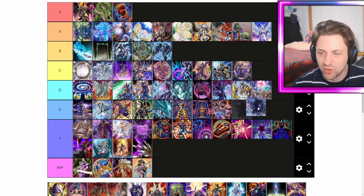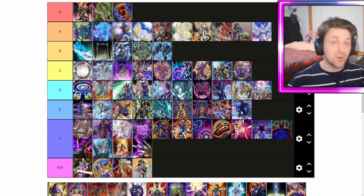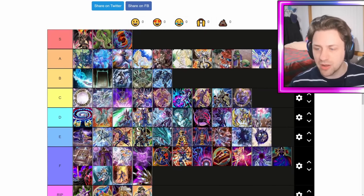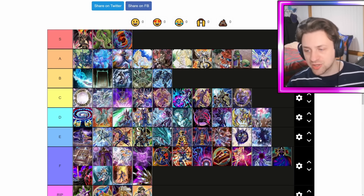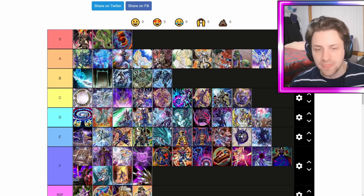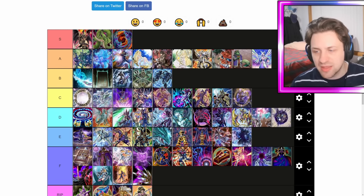The Magician of Dark Illusion — I think it's got to go in E tier. It's part of those DM cards that just didn't quite hit the mark. Back when it came out it was really good — you would Magician Navigation, normal summon out a DM and one of these guys in defense, and pop off from there. You were able to get rid of that DM then bring it back using this guy and make some sort of Rank 7 with them. It was really cool.